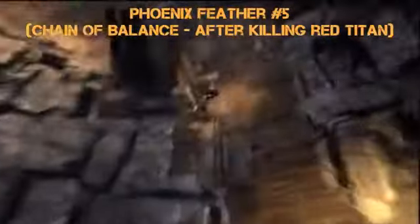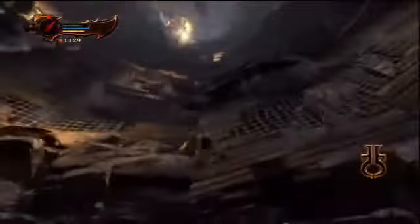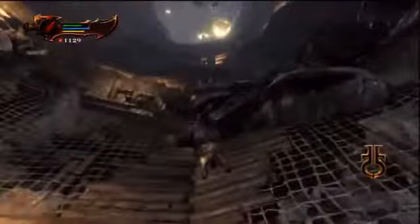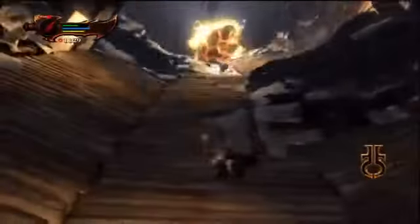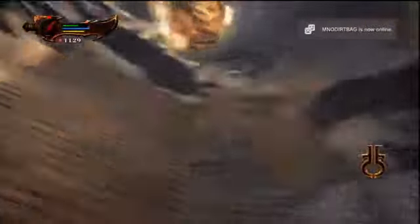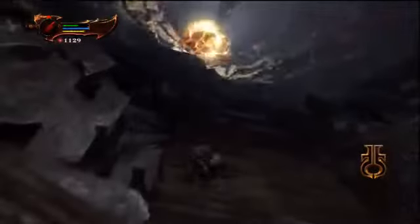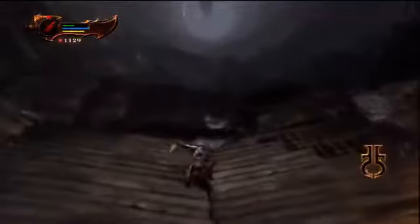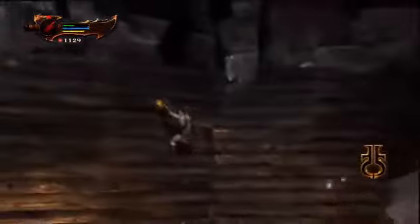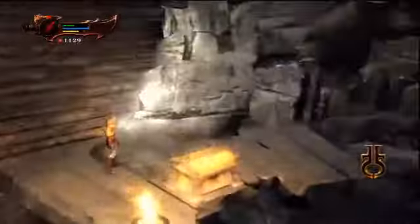Number 5 — once you've gone sort of halfway up the Chain of Balance, you'll run into a red fiery titan. You're gonna stab him in the eye. After that you're going on platforms, swinging along, and then you get to this area with a mesh and wood structure. Climb along, go left, then up, then across to the right. Once you drop down to the next platform, that's where you'll find your next chest containing a Phoenix Feather. It's actually a hidden chest, so you have to use the Head of Helios to reveal it.